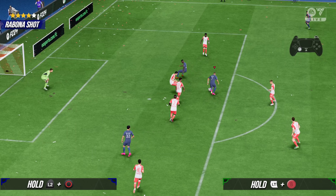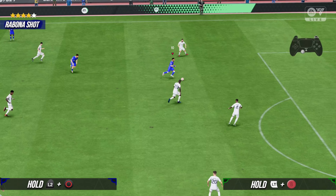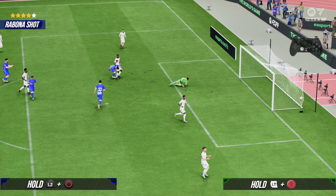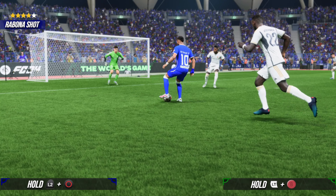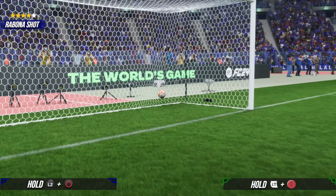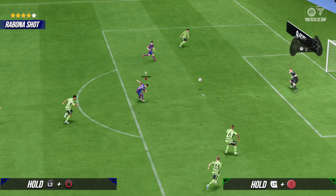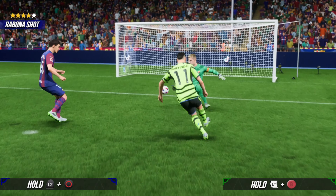Well, to be honest with you, there is only one method you can use to make sure your player performs a Rebona shot, not any other flare shots — which is by performing a fake shot, making your player fully stopped, and then holding the L2 or LT and shooting using from one to two parts of power. And as you can see from the gameplay that I am showing you, I am always using this method to perform a Rebona shot. This is the best method to use if you want to perform a Rebona shot and make sure your player performs a Rebona shot, not any other flare shot.